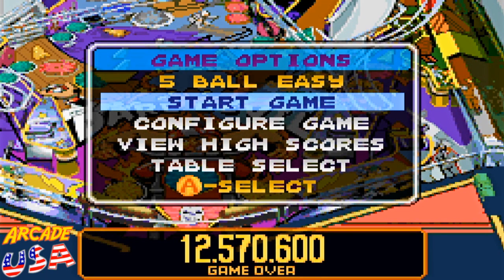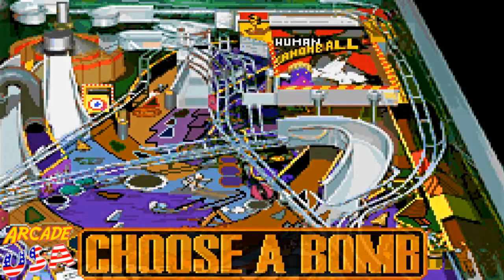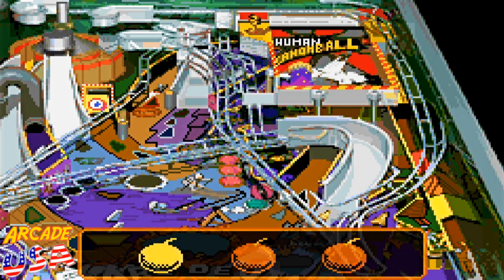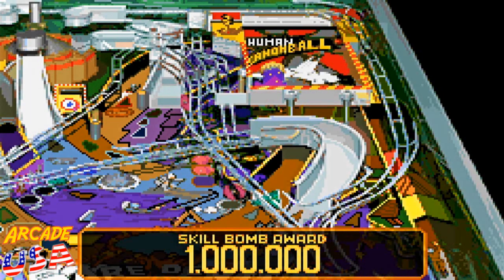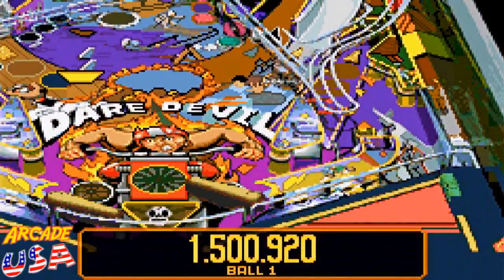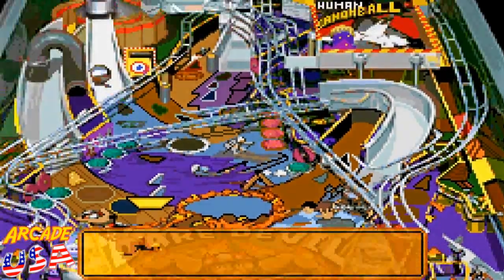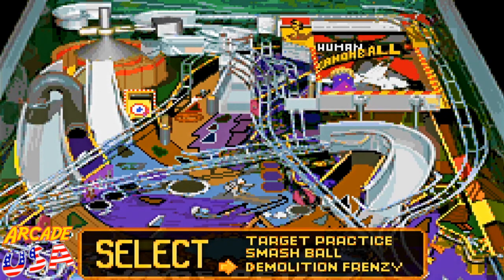Okay, so now I'm going to turn the music off so you just hear the sound effects of the game. I love the sound effects in this game. Now I've got the music disabled so you hear the sounds of this game. That's one thing I like about the emulator — I can turn the music off and just listen to the sound effects. That's cool. Let's do smash ball!